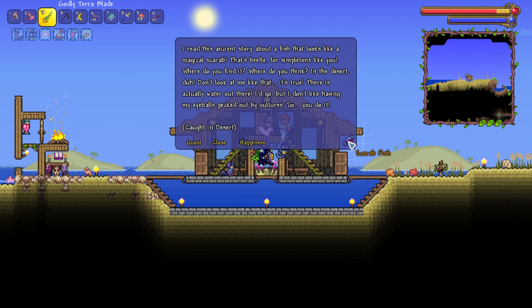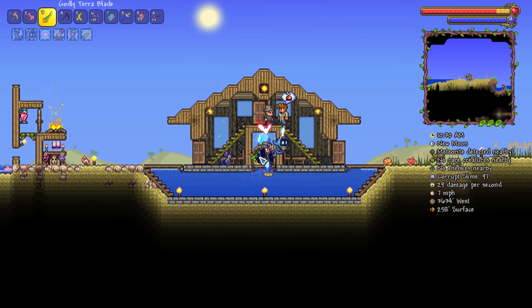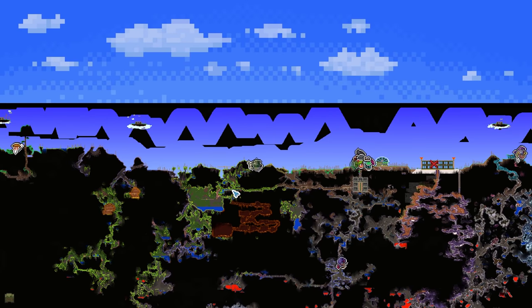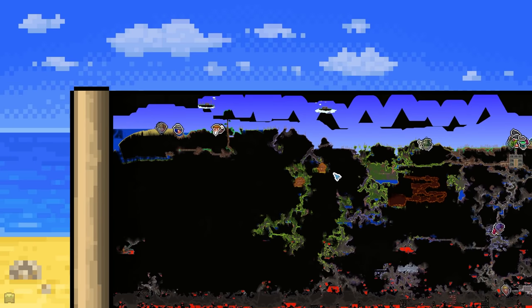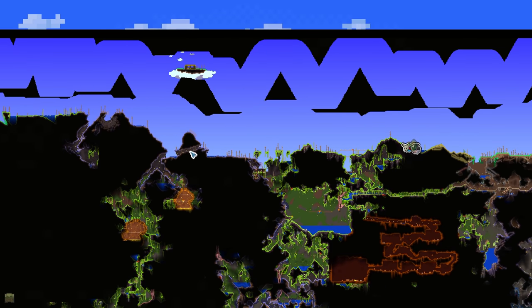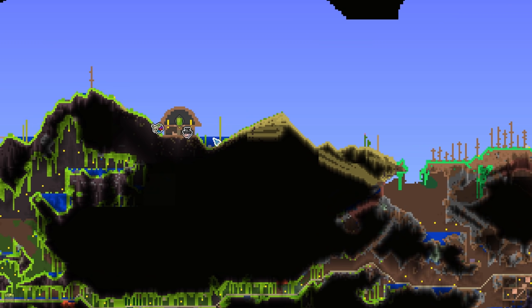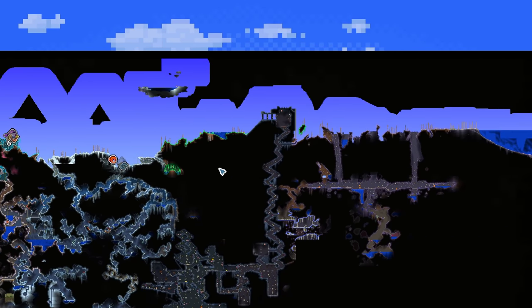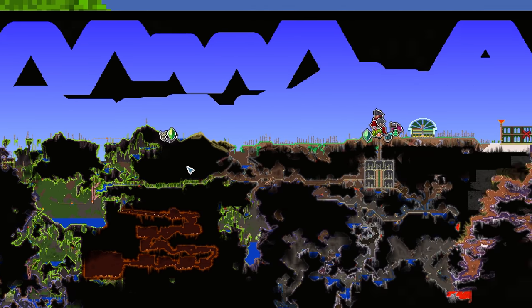Before we get on with any of that, let's maybe do the quest for the day. We did mention that we wanted to shift our focus just a tiny little bit towards fishing. So if we go to any desert, then we should be able to get this thing rolling. Do we even have an oasis on this world? We don't appear to have an oasis biome on this world. How peculiar. Turns out I don't actually think I'm going to be able to do that quest.